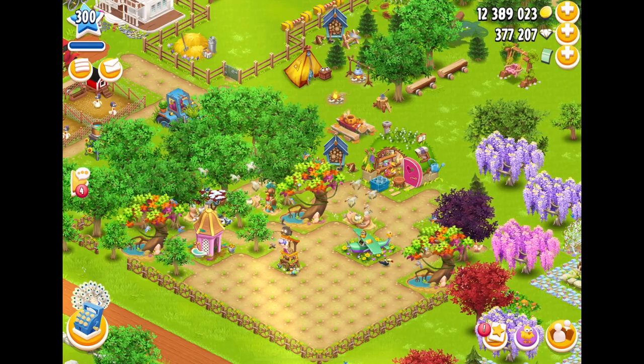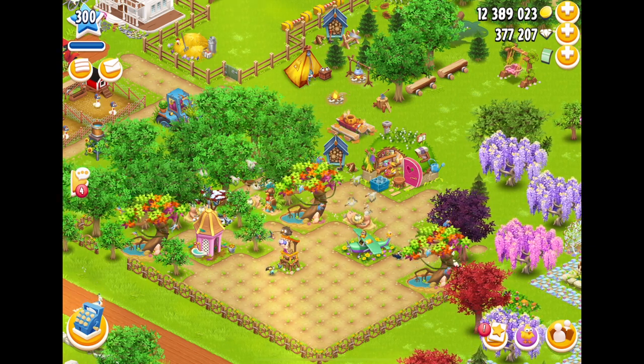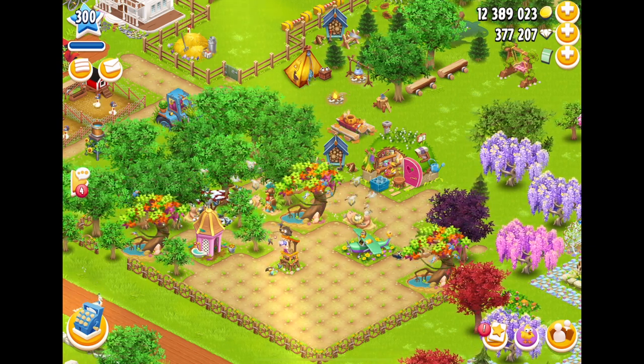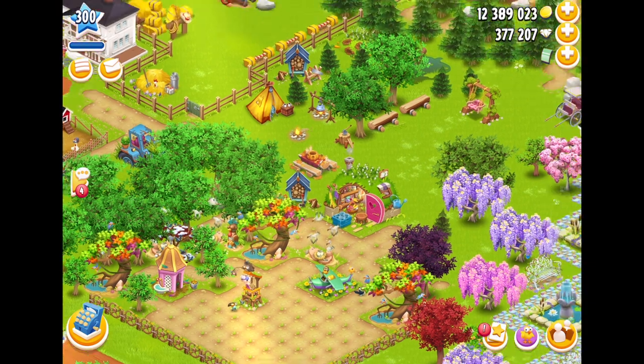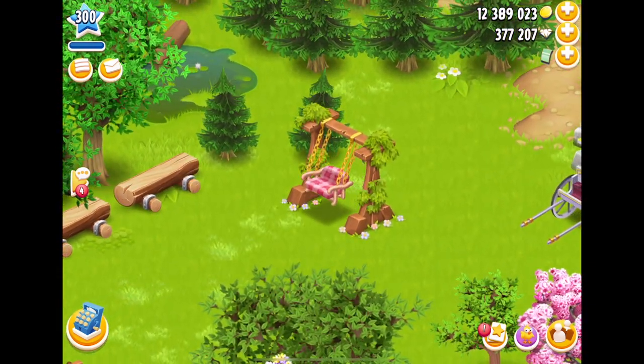Welcome to the dev build where I can show you what the actual decoration looks like with all of its motion and actions. First of all, let's go over to the swing seat. Now this is the swing seat — as you can see, it's going backwards and forwards on the chains.